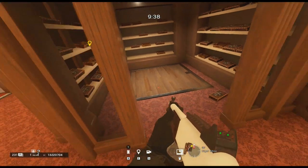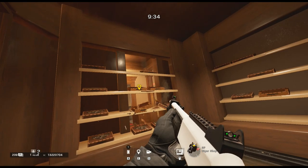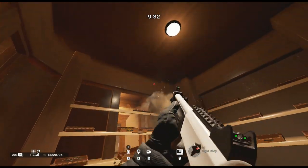So this first trick guys takes us over onto Cafe and this is an amazing C4 spot that was shown to me by DonutOr6. Make sure to check out those links, they're down in the description.